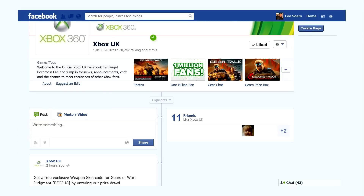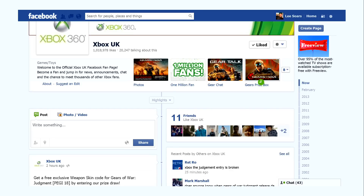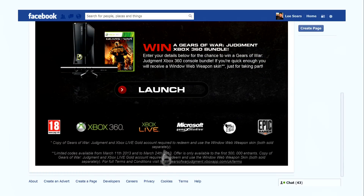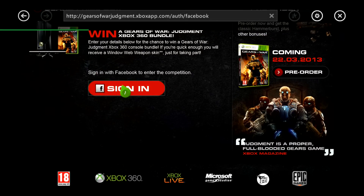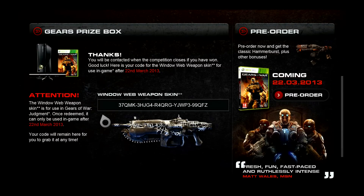Go down a little bit below that and it says — I think it says 'Gears prize box' — click on the image or the text and it should bring you to another page. You can see it on screen now. Go down, click 'Launch,' be signed into a Facebook account, then click 'Sign in with Facebook.' Put your details in — your full name, your email address, and your Xbox Live gamertag — because you're basically entering for a competition, but you get the code every time anyway. I've put all the links to all the pages in the description, so thanks for watching guys and I hope you enjoy your weapon skins!